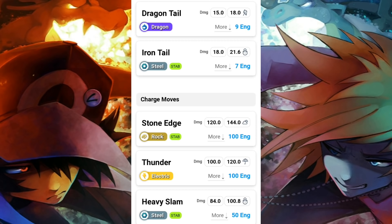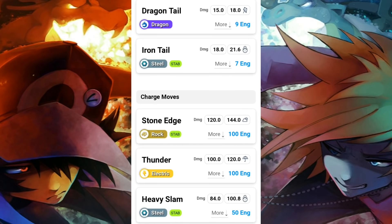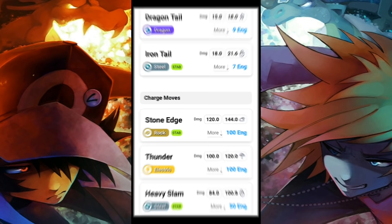Aggron's quick moves are dragon tail and iron tail — pretty good coverage for dragons and rock types. Smack that Tyranitar with that tail real good. For charge moves you have stone edge, thunder, and heavy slam. Heavy slam is a two-bar charge move, so you'll continuously get charge moves off with STAB. Stone edge is great for dragon types, since most dragons are also flying — stone edge will tear right through their wings and they won't be doing super effective damage back to you. Aggron has high defense and a decent coverage move pool, so it's worth thinking about.